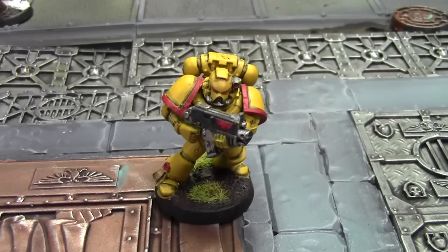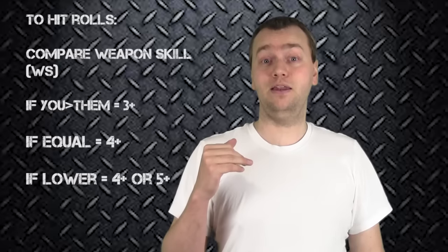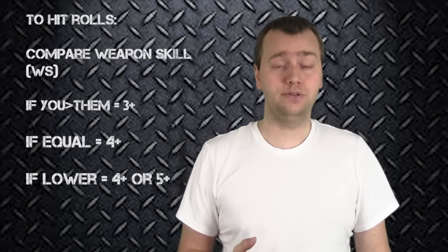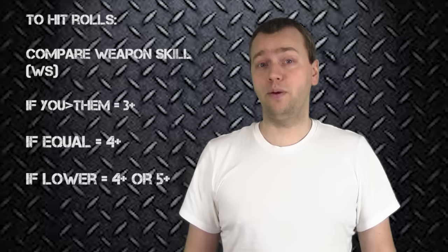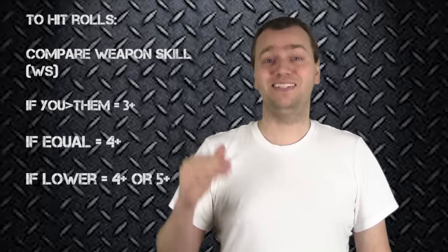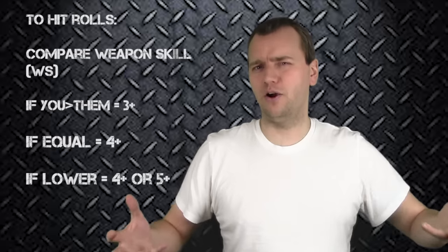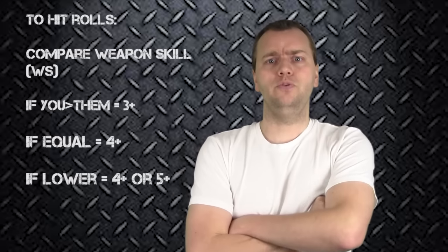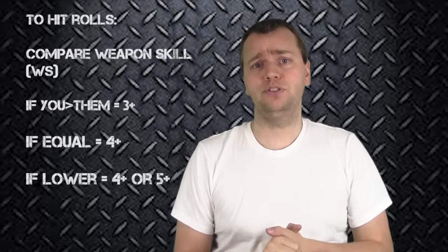For example, this Space Marine is weapon skill 4. If attacking a model with weapon skill 3 or lower, he hits on 3s. If the opponent's weapon skill is 4, the Space Marine hits on 4s. If the opponent's weapon skill is 5, 6, 7, or 8, he still hits on 4s. But if it's 9 or 10, he hits on 5s. It's not as closely correlated to a linear stat as ballistic skill is in the shooting phase.